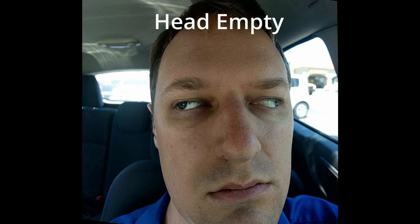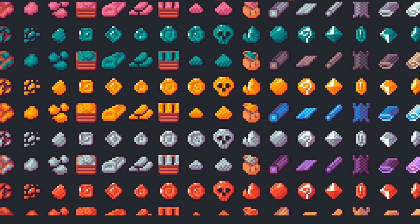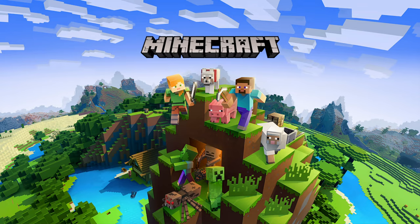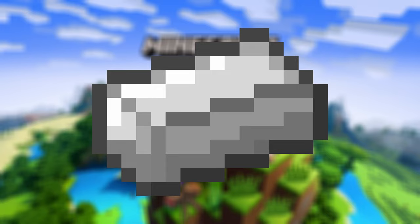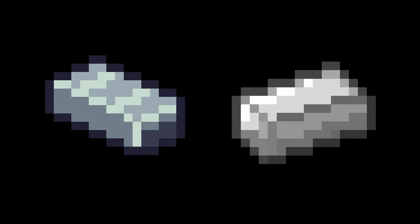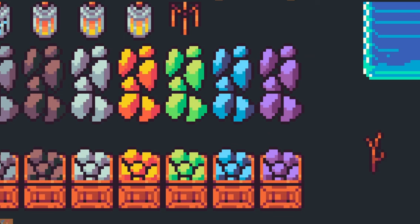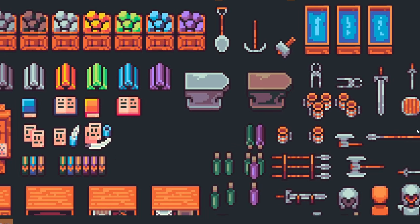First of all, never use that many syllables in my presence again. And secondly, you are not wrong. It should be no surprise to you that I overthink stuff, and simple metal ingot sprites are absolutely no exception. Minecraft has become so massive and so well known that it sort of set the standard for what a metal ingot sprite should look like. When you look at this sprite, I don't need to tell you what it is — it's a metal ingot, you just already know. So from a design standpoint, it's just a better idea to use an easily recognizable sprite over trying to be something different.